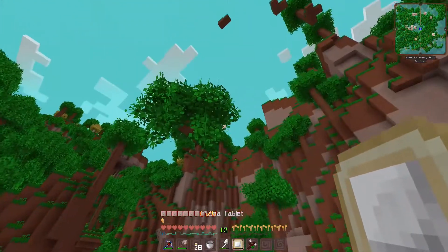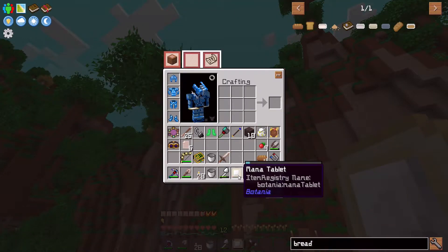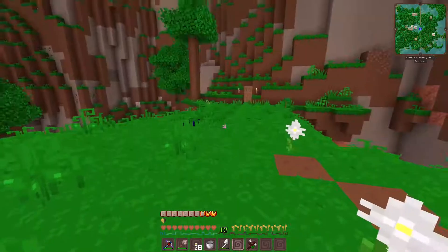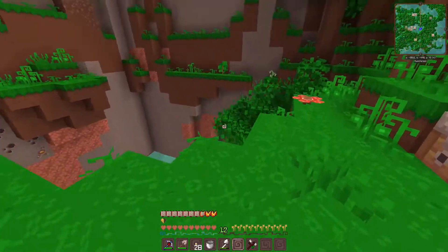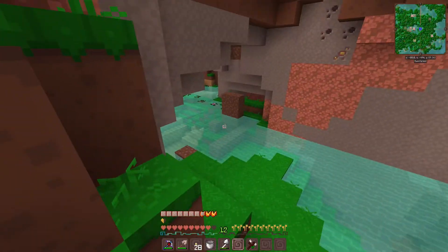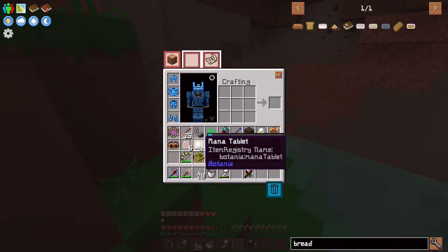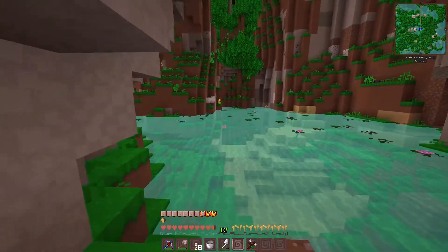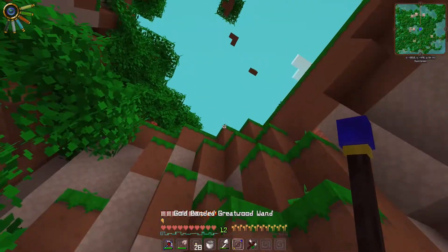Now we have a little bit more on the XP bar there — if I hover over here, you can see a little bit more mana. You can just leave this in your inventory anywhere, and now if I take damage — like if I fall down here — nothing got broken, because the mana absorbed my armor damage. Of course, I still get hurt.